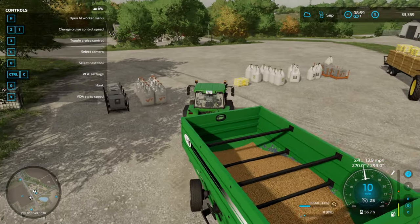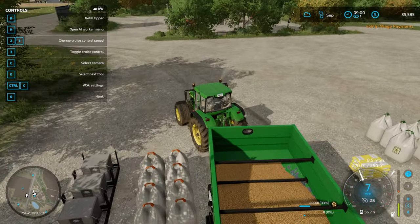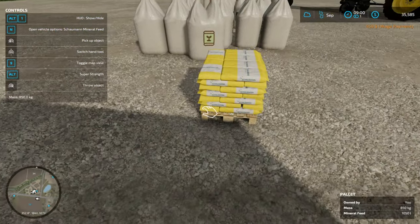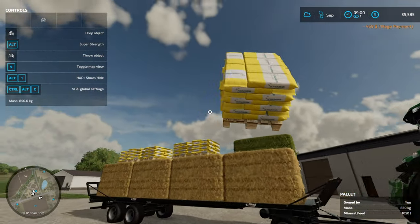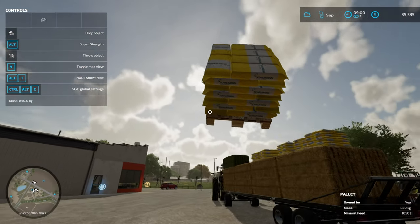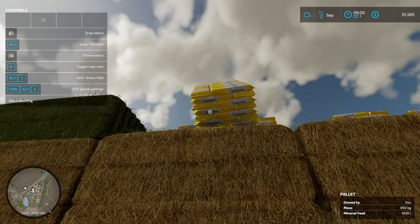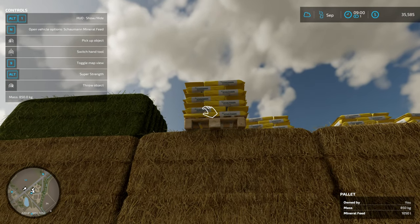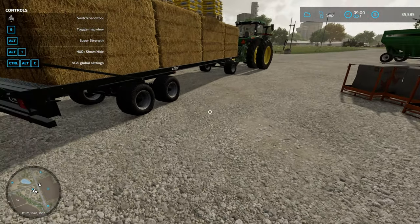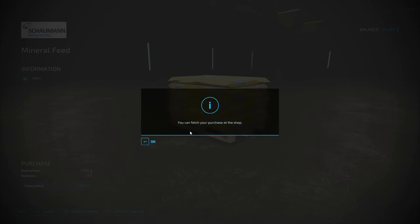I really should check out that bulk buying silo - just to see if it's any cheaper or more expensive than buying by the bag in the shop. It is a pretty good deal depending on what game mode you're on. On a more difficult game mode obviously you're not going to have quite as good a deal. Let's grab two more pallets of mineral feed.